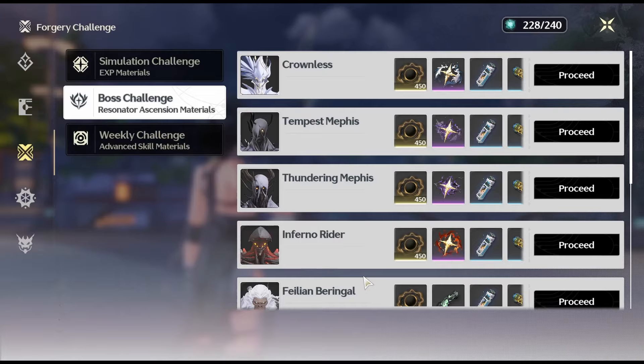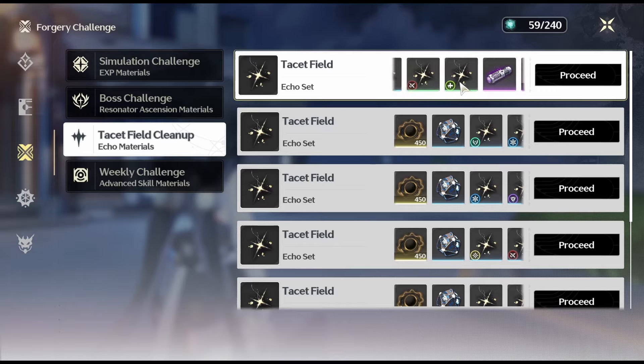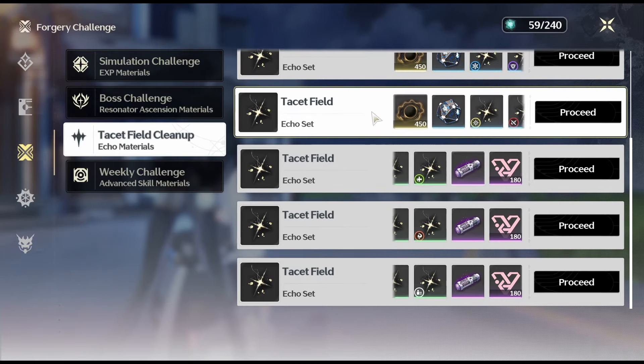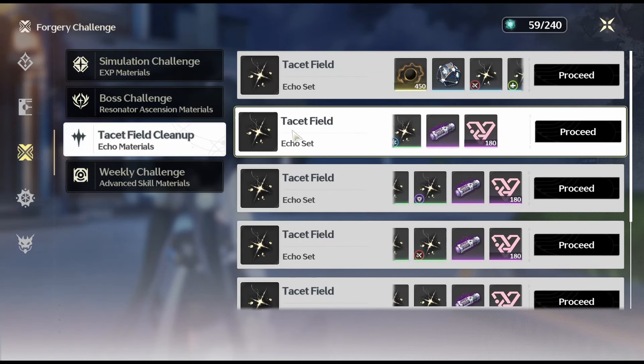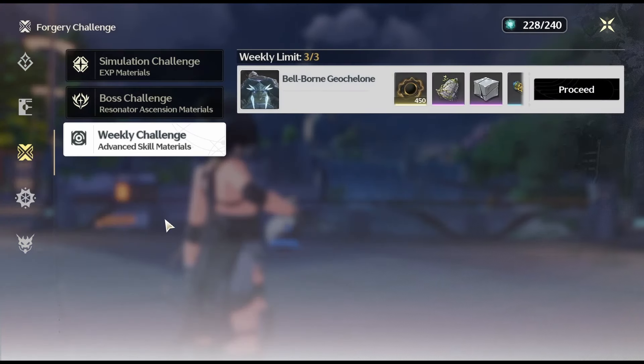Boss Challenge stages reward materials for Resonator Ascension, with each boss dropping unique materials. Resetting these bosses requires defeating another one, and each challenge costs 60 Wave Plate. Tacit Field Cleanup rewards materials for Echo Tuning, Echoes, and Echo XP, with each field offering Echoes with different Sonata set effects — choose fields based on desired Sonata effects, at a cost of 60 Wave Plate. Weekly Challenge bosses provide special Forte upgrade materials, standard Weapon Molds for crafting, Weapon EXP materials, and Echo EXP materials, claimable once a week at 60 Wave Plate each.